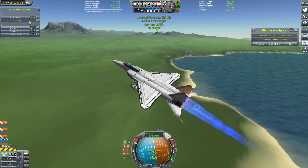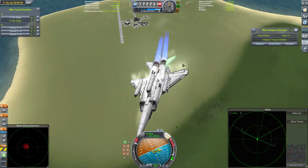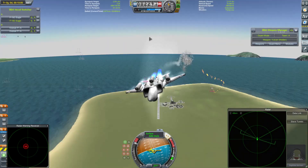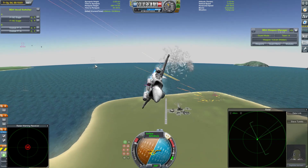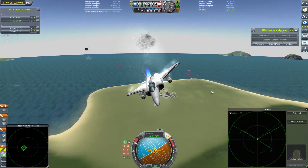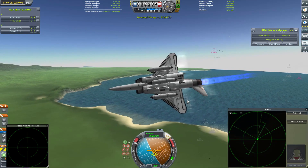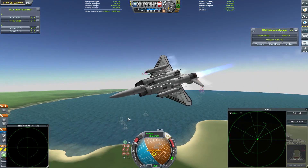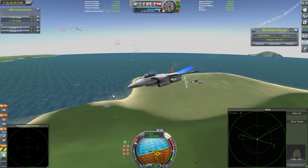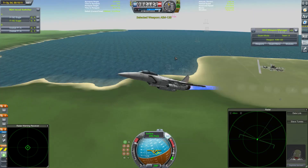Jebediah there, Daffy Kerman trying to avoid the incoming gunfire. That is one of the Clodtails gone. As I try to search for the remains of that Clodtail - that's more of the F-15 debris, that's the Clodtail debris. And as I say, Daffy Kerman's F-15 gets heavily damaged.